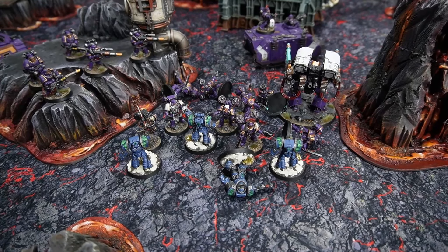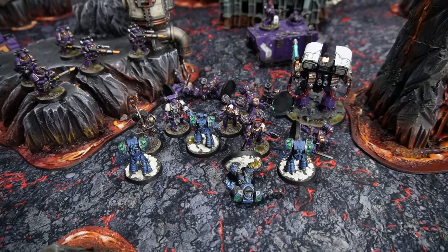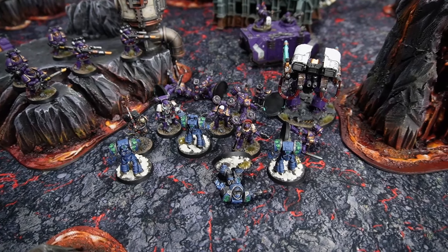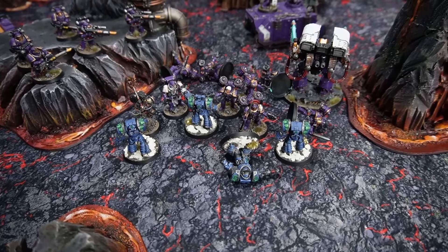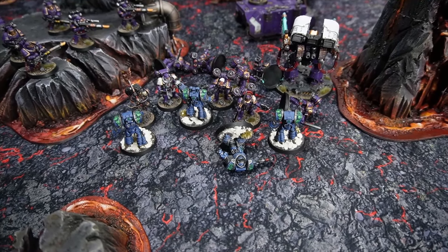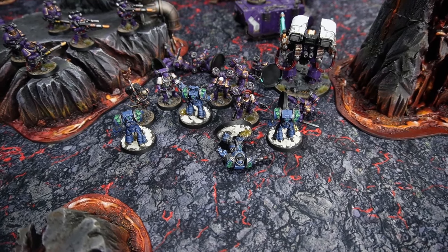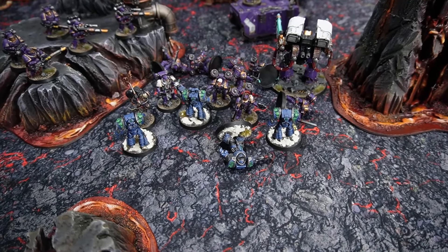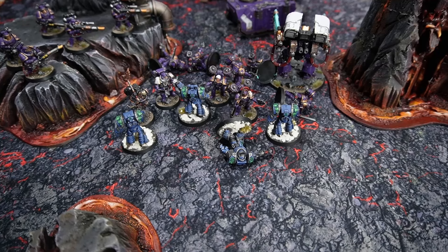Emperor's Children assault phase turn three — the Lerneans proved far more dangerous than the EC had reckoned. Emperor's Children assault marines thought it would be no issue to kill the Lerneans, but without Sonic Shriekers and the initiative bonus from the charge, they are quite basic. Result: one Lernean killed, four Assault Marines lost in return. The squad held thanks to the Chaplain's Stubborn leadership.